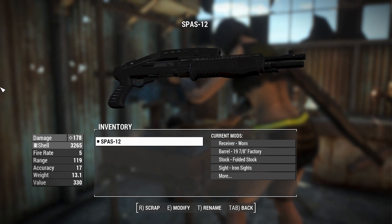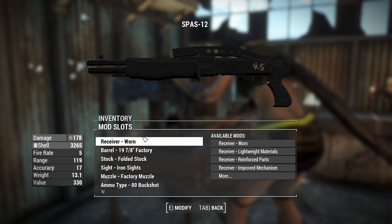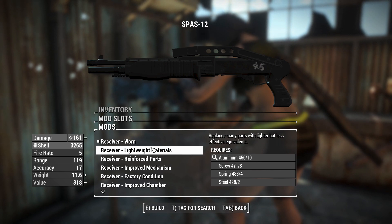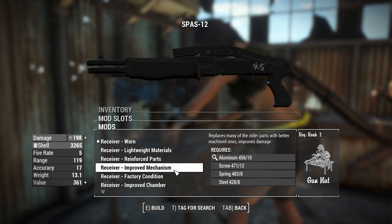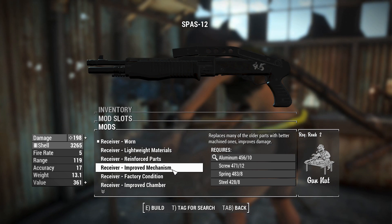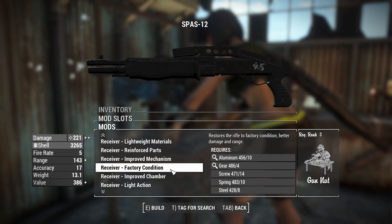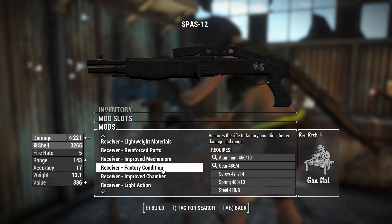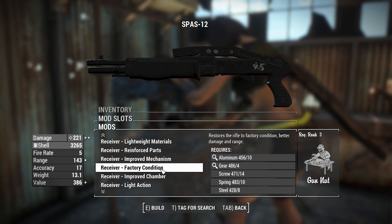We'll get into the customization because there's a lot of things to go through. For the receivers, you've got the sort of standard things, but renamed. This one is your Light Rate Receiver. Reinforced Parts is your Heavy Frame Receiver. There's an Improved Mechanism, which is basically your Tuned Receiver — going to make it a little bit better damage. Factory Condition requires Gun Nut Rank 3, but you restore it to Factory Condition, so you get more range and accuracy.